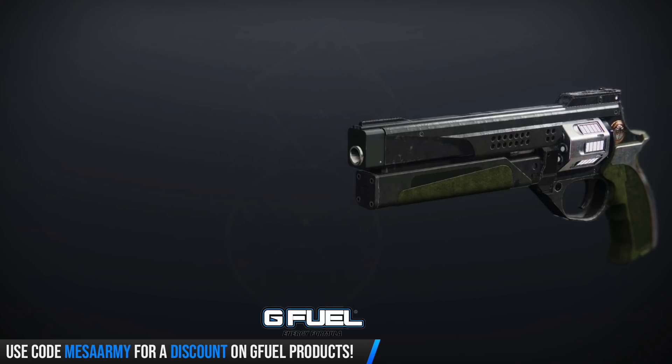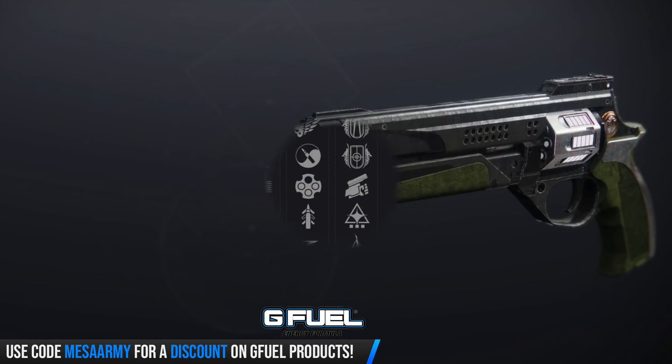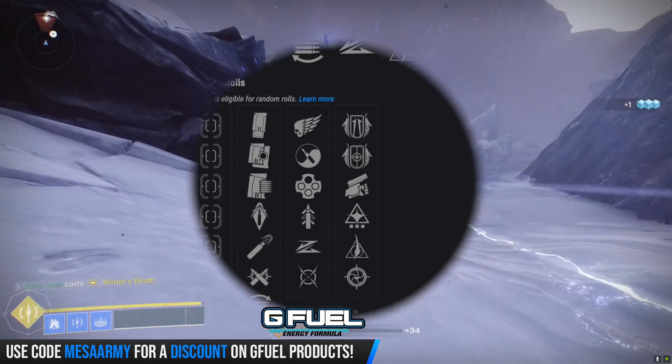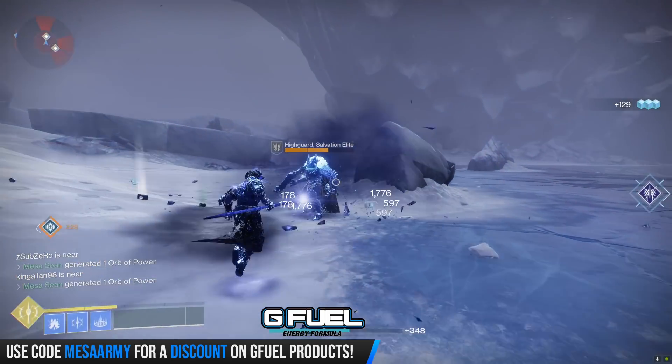Next up, we've got an Iron Banner hand cannon. Even though it's a reskin, it is an aggressive frame — slow firing, slow reload, but very high damage. It can roll with High Cal Rounds, Ricochet Rounds, or Armor Piercing Rounds. In terms of perks, we've got Killing Wind, Zen Moment, Outlaw — I definitely need Outlaw because I'm a panic reloader — Quick Draw, Slideways, Moving Target, the new Iron Banner perks Iron Grip and Iron Gaze, Swashbuckler, Wellspring, and Mulligan — so if you miss a target it can return some ammo to the magazine — and Snapshot Sights.